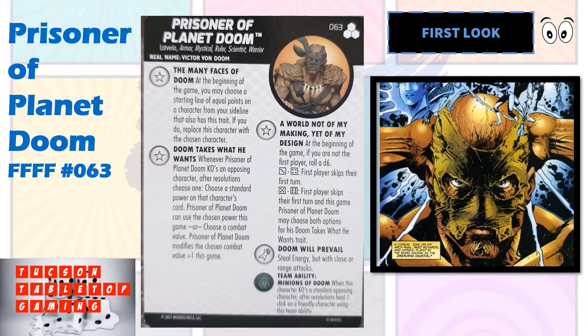This Doom has the second trait, which is Doom Takes What He Wants. Whenever Prisoner of Doom KOs an opposing character, after resolutions choose one: choose a standard power on that character's card — Prisoner of Planet Doom can use the chosen power this game — or choose a combat value, and Prisoner of Planet Doom modifies the chosen combat value plus one this game. When he KOs an opposing character, it doesn't have to be a standard character, just any opposing character.